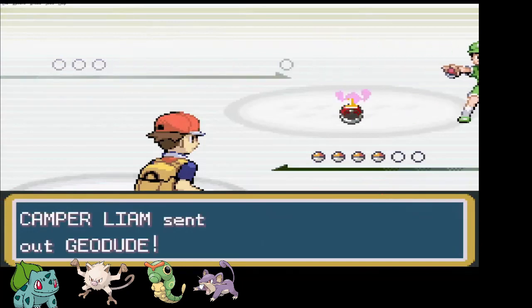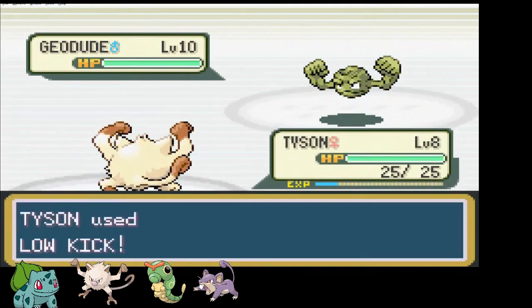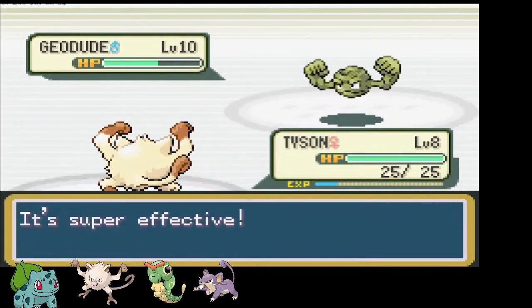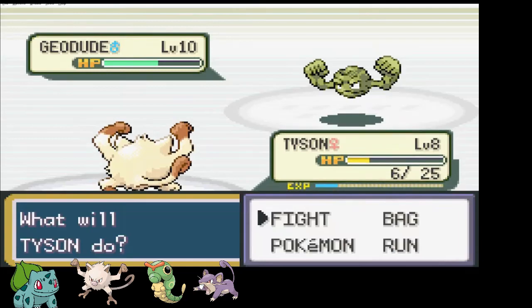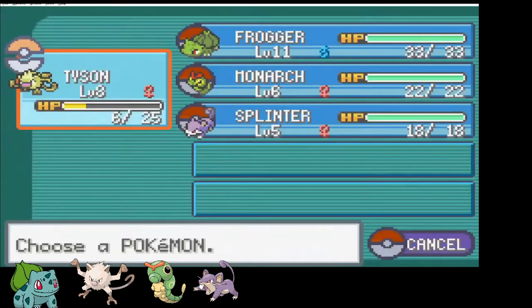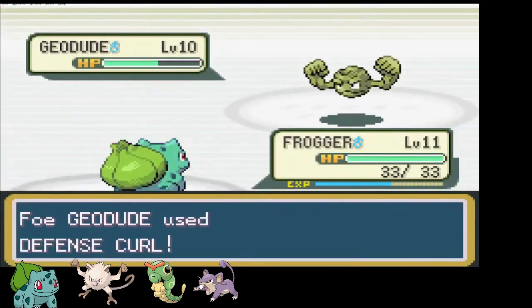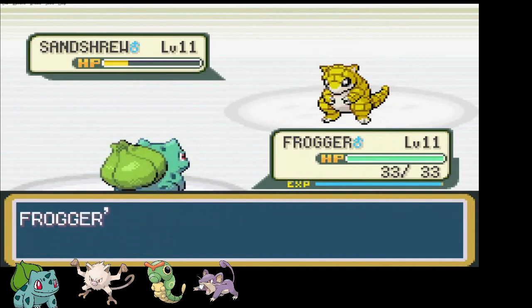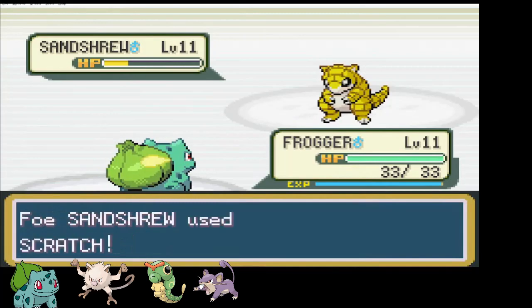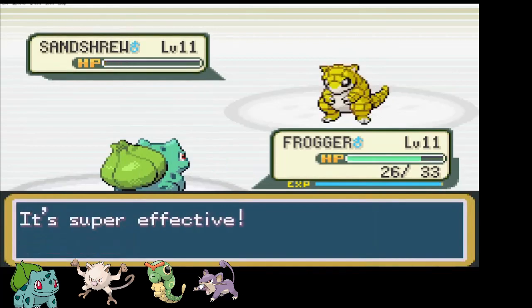I fight my way through Viridian Forest, fighting trainers along the way and staying on top of my antidote situation. I quickly find myself in Brock's gym. In the fight before facing the rocky gym leader, I start with Tyson, thinking she could easily beat up a Geodude. I learn the error of my ways at the end of a hard-hitting tackle. Frogger, I guess it will all be up to you. A Vine Whip takes out Geodude. Another Vine Whip takes Sandshrew well under half HP, and despite a Sand Attack causing a miss, I manage to connect with the third one — Sandshrew goes down. Quick stop at a Pokemon Center later, it's time to face Brock.